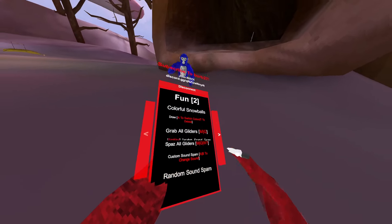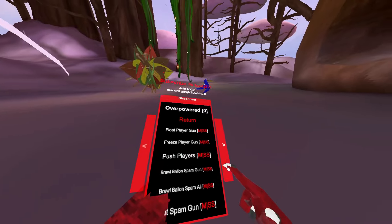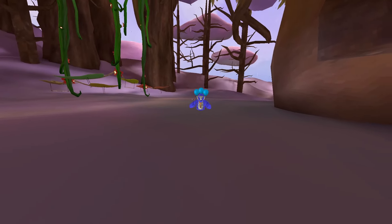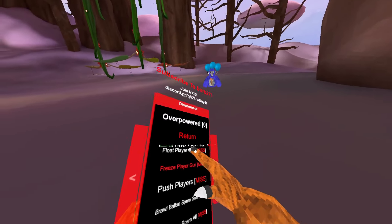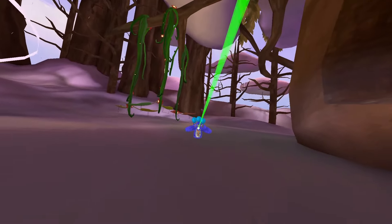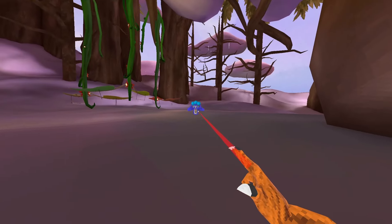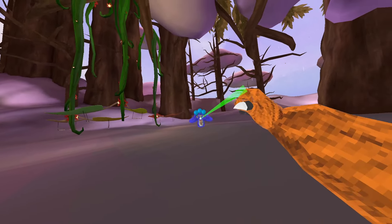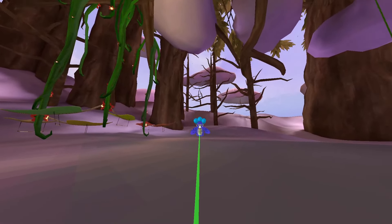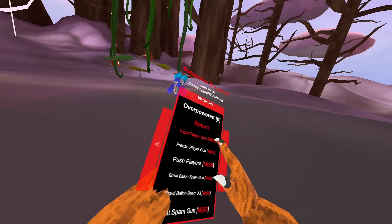That's it for the fun mods. All the overpowered mods are master mods. First overpowered master mod is float gun — I enable this and if they stand still with their hands up, I can make them float as high as I want and put them back down.